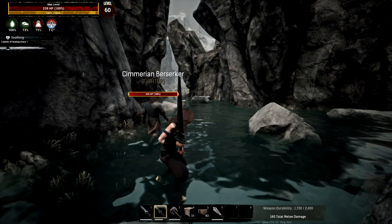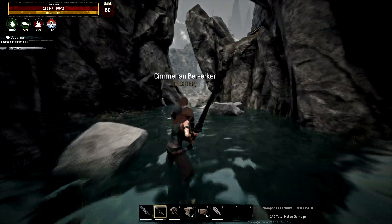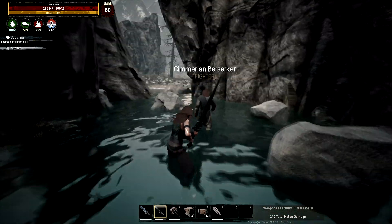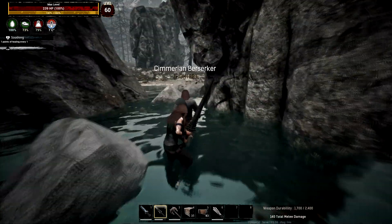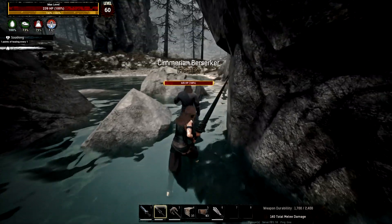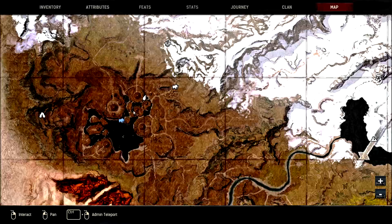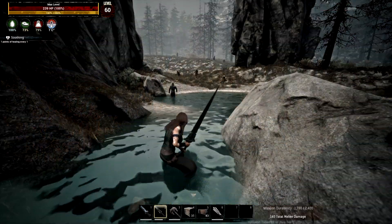Do you want to know where Cimmerian Berserkers are? One of the easiest places to find a Berserker is around the Mounds of the Dead camp. There is always a spawner of a Cimmerian Berserker that will literally do figure loops around this water area. One of the ways to distinguish what it is without getting too close is to see it has a nice yellow bar around it — that's how you know it's a Cimmerian Berserker. It will literally circle around this area on the map.